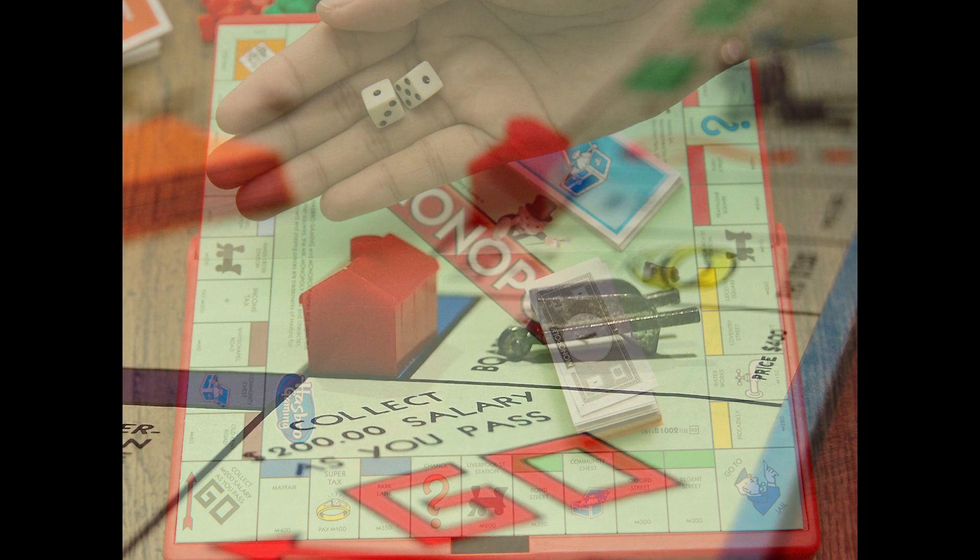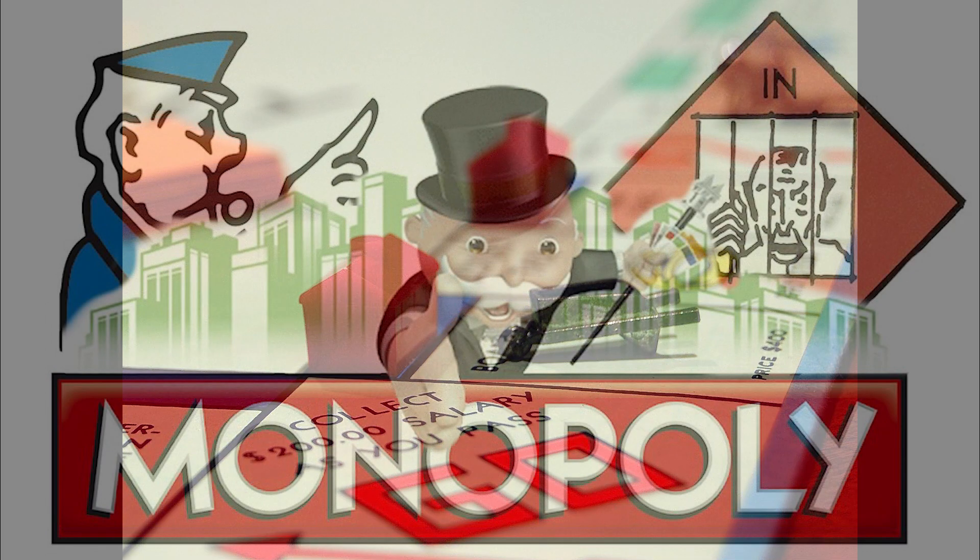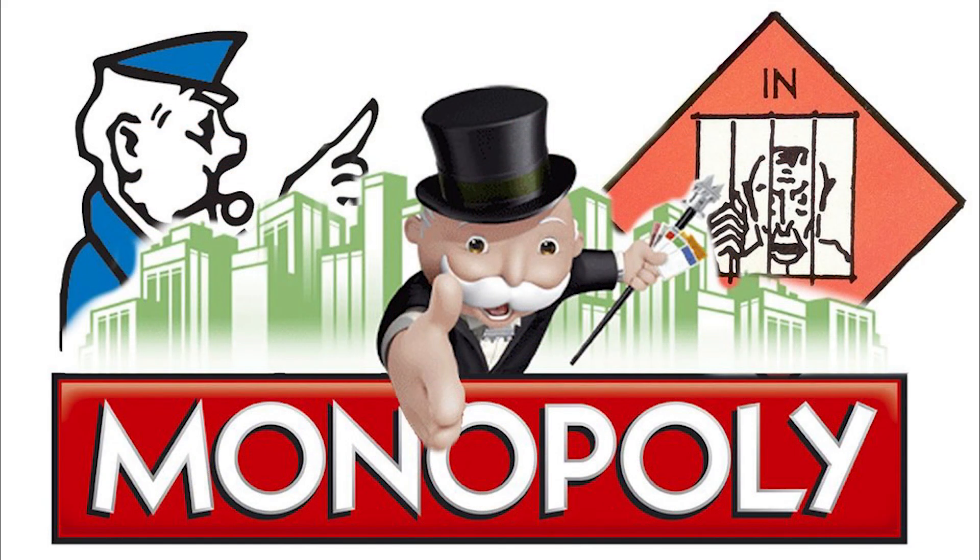Once a player owns all properties in a color group, they have the option to build houses on those properties. Houses increase the rent amount that opponents must pay when landing on the properties. After building four houses on a property, players can upgrade to a hotel, further increasing the rent.